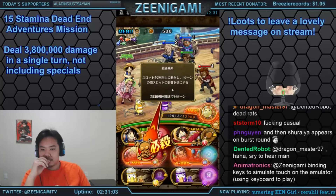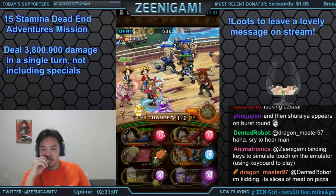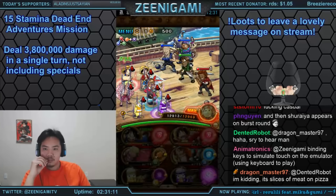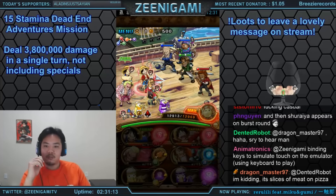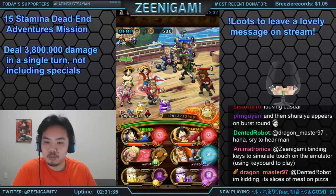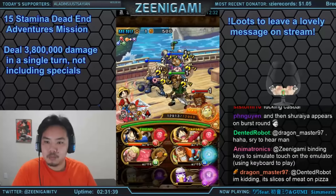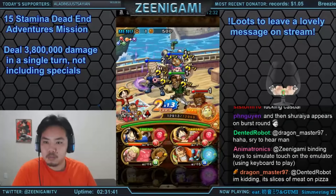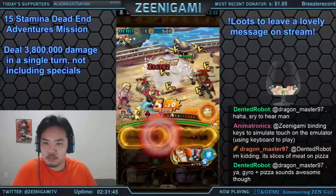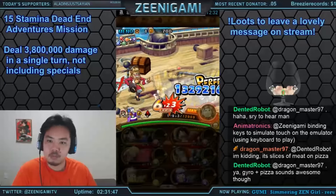Doflamingo doubles our orb boost. Do not forget that on Dead-End Adventures, the island condition gives you a 1.6x attack boost to your red, green, and blue characters. If you go to the damage calculator on the database, we do have this as an option for one of your environmental conditions — so don't forget to turn that on when you're trying to figure out if your team can deal 4 million damage or not.